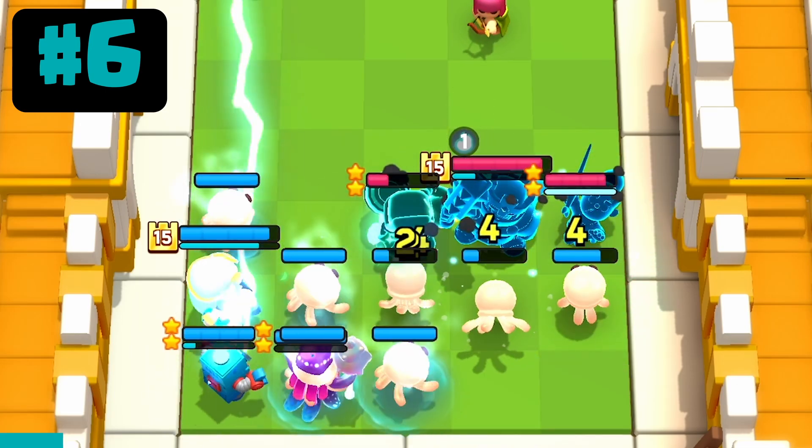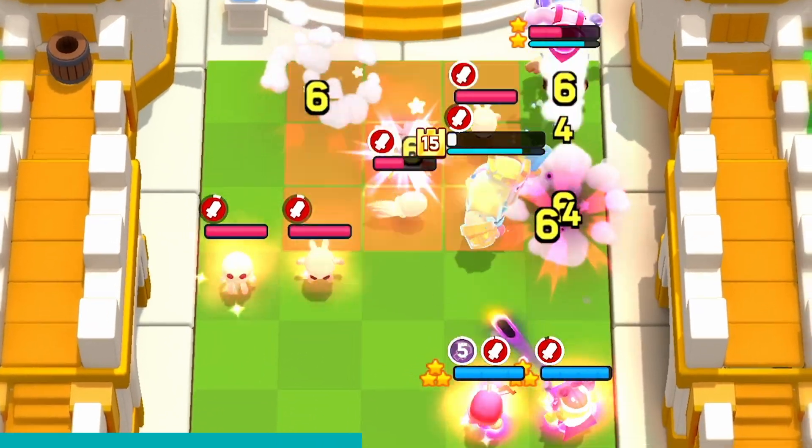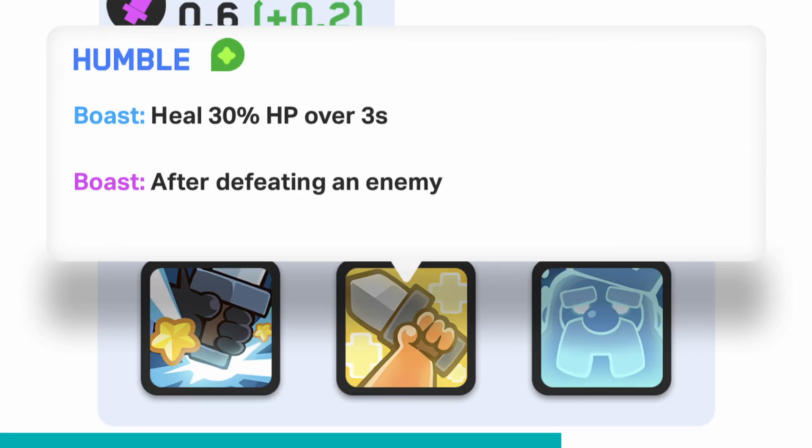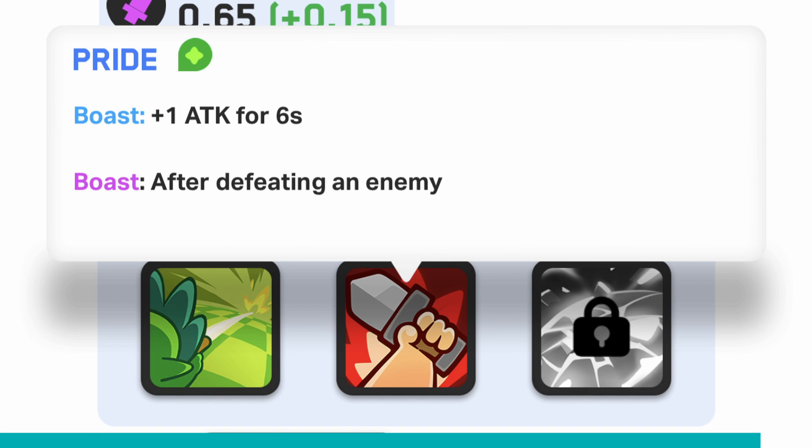Both abilities are a great counter to the Witch because the skeletons can activate both, so you can get insane amounts of both abilities. For example, the Valkyrie and Warrior benefit from heals, Sourceman gets a free super, and Dark Goblin gets extra damage.